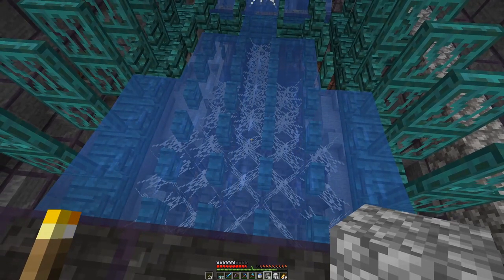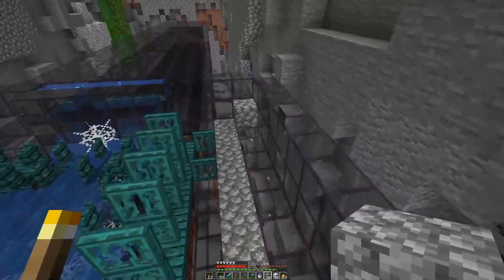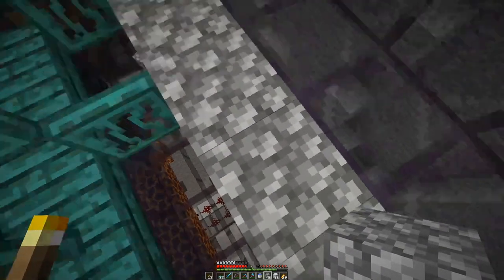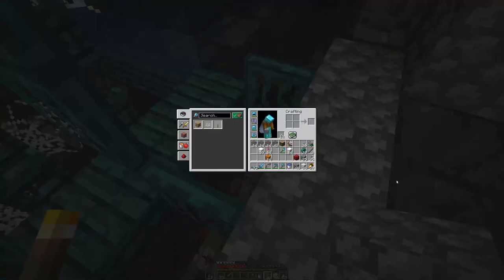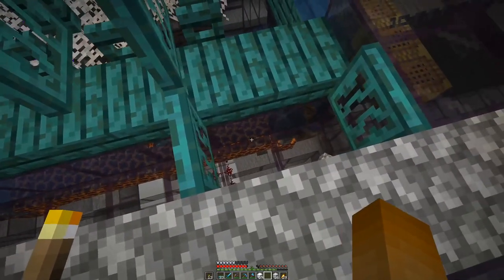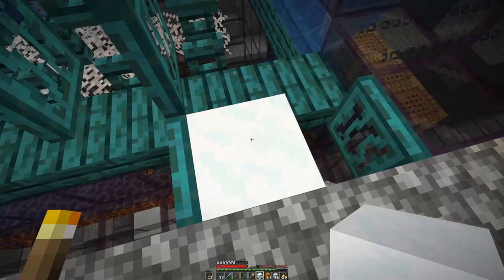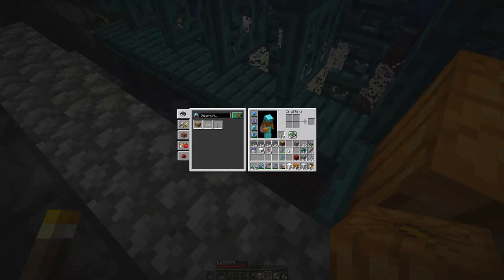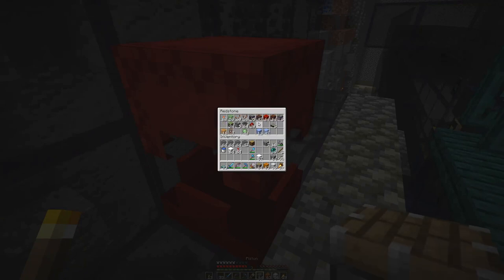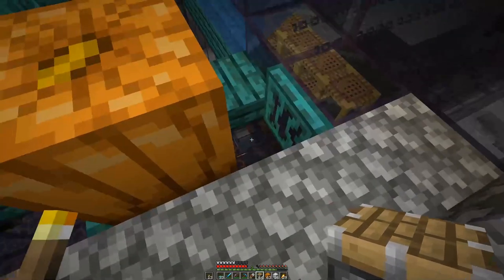We have a bit of cobwebs so that the mobs are slowed down. Now all that remains is placing some snow golems — one row here, one row here, and then a third one there. The way we do that is we have these separators so all the snow golems stay in place and do not move. We need to make sure we can move them because we want to separate them with the trapdoors.